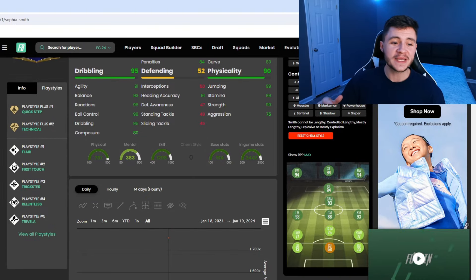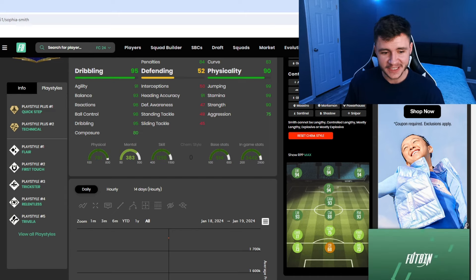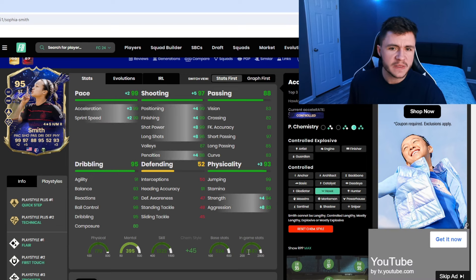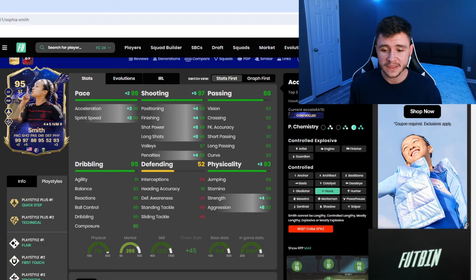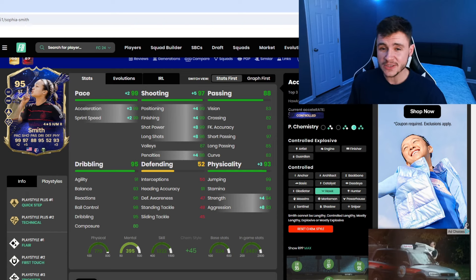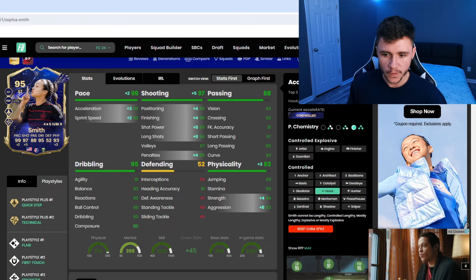If we jump on over to Footbill, Smith does have seven different playstyles: Quick Step plus, Technical plus, Flare, First Touch, Trickster, Relentless, and Trivella. Personally, I think the Hot chemistry style is probably going to be the best option for the card. We're going to max out her pace, make her even more clinical in-game, and give her 93 physical with 94 strength and 83 aggression. The plus-8 on the aggression is a pretty solid upgrade and it's going to be very useful in-game.